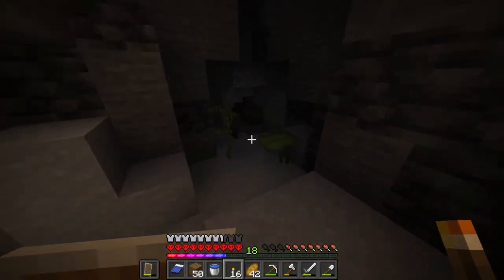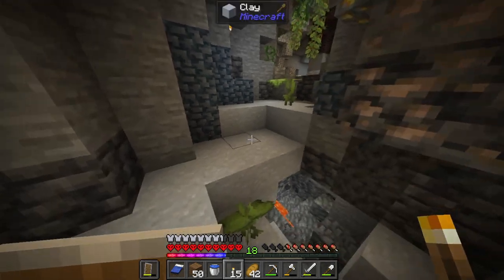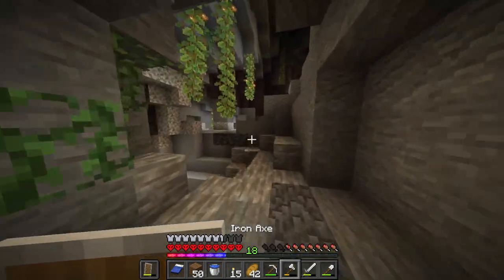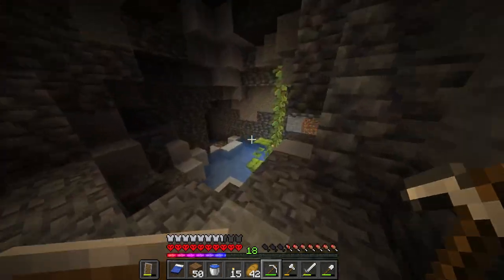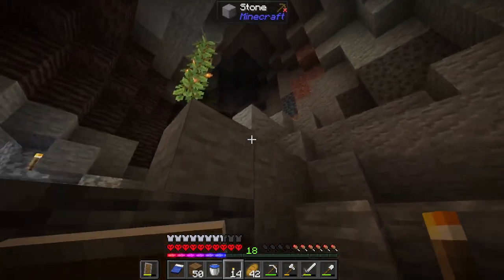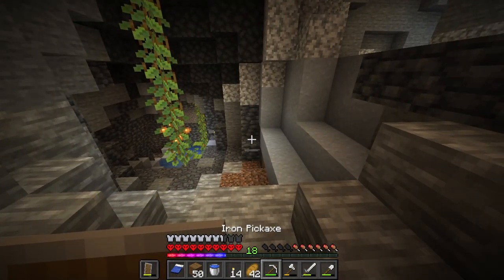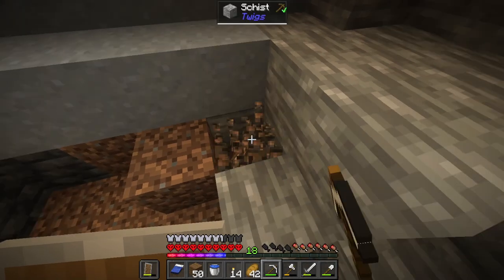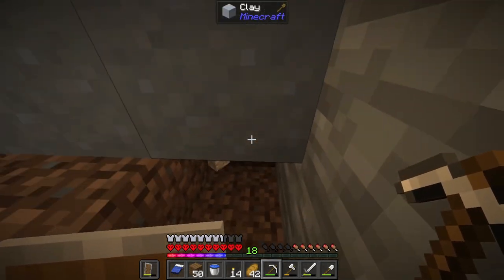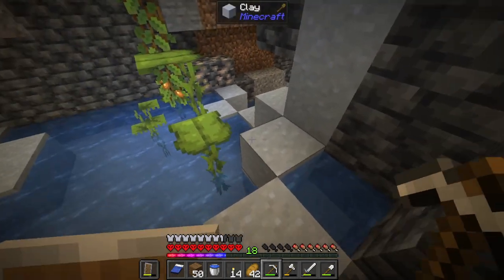This is so much fun — I am having a blast right now. Caving can be the best part of Minecraft a lot of the time in my opinion, because it can be therapeutic, especially if you're doing it the safe way, which for the most part I'd say I am. Also, since we have a lush cave, I'm going to look for an axolotl. If we can find one, they should spawn in any of these water pools.